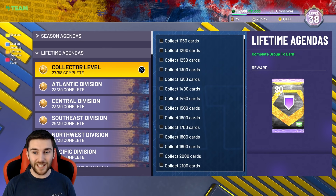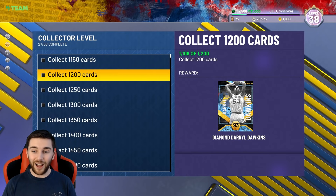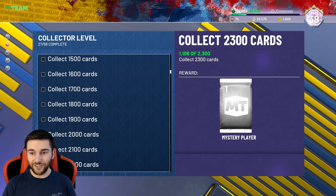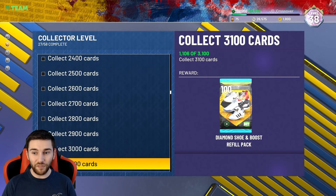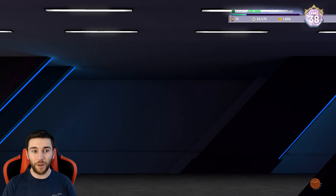85 Hall of Fame badges, a million MT, nearly 2,000 tokens, five Pink Diamonds, three Opals, three Dark Matters — and all the token market cards you get on top. I think I'm all in for it. I really do. I think I can live off these players.